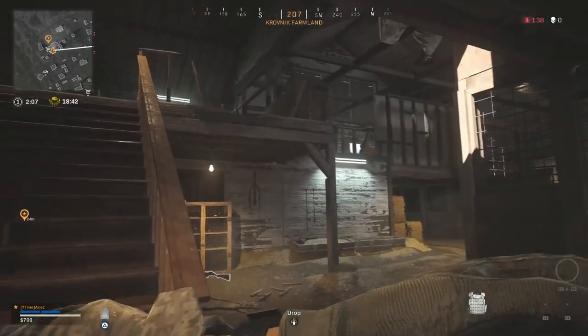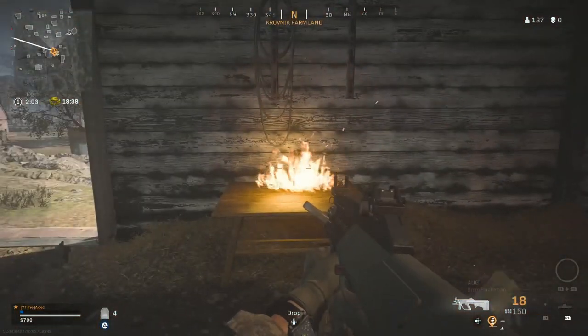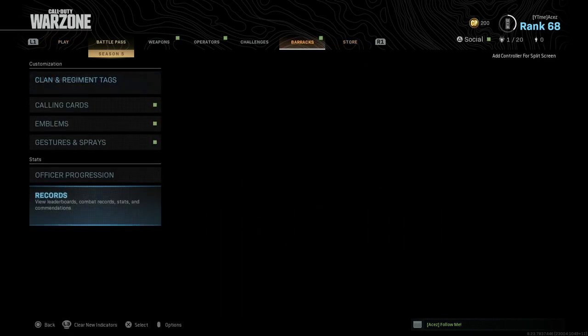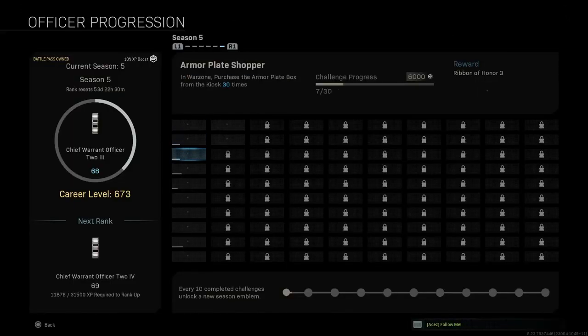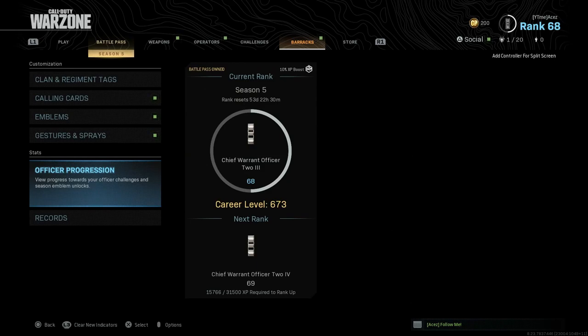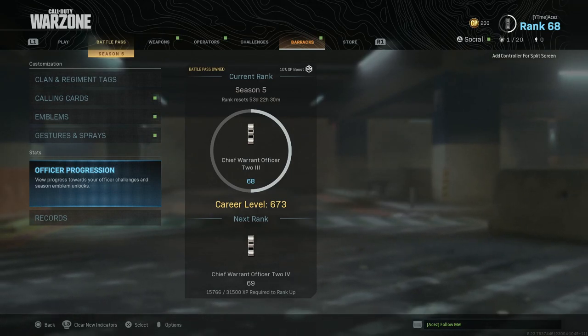Collect the armor, put one in just for good measure, and now we're going to leave the game. We should be sitting at 7 of 30, because the Armor Boxes are 30. Armor Plate Shopper is now at 7 of 30. It is super easy to do it this way — it only takes like 5 minutes compared to 15 or 20-minute games. So much faster, so much more efficient.